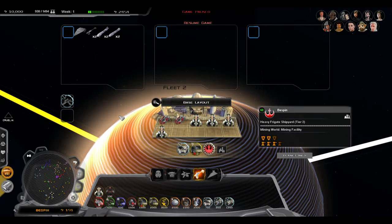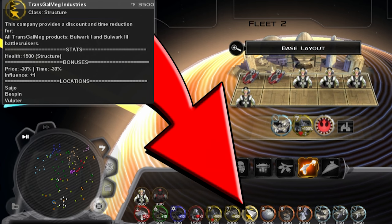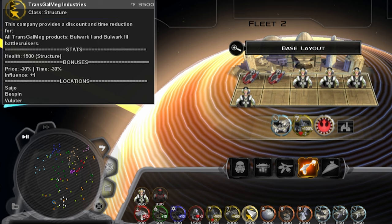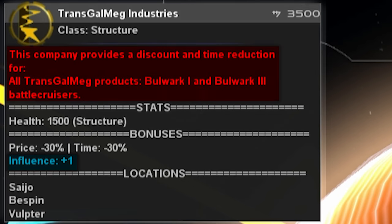For direct benefits to your production capability and planetary influence, local industries are a perfect investment. These industries, such as Kua Drive Yards, can only be built on their respective planets. Investing in these companies will provide significant bonuses galaxy-wide whilst also raising your influence on the planet. As you can see here, investing in Transgal Meg industries on Bespin will increase planetary influence by one, but the real significance is that Bulwark Ones and Twos become 30% cheaper and produced 30% faster.